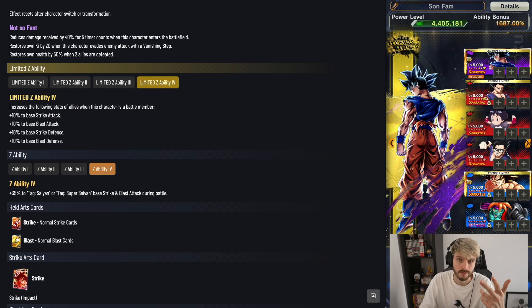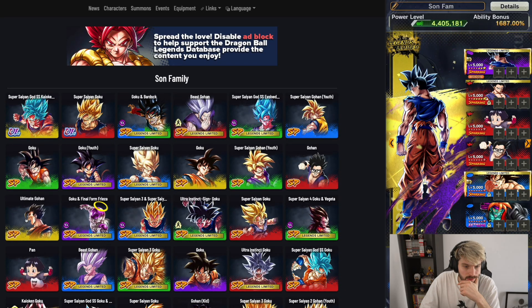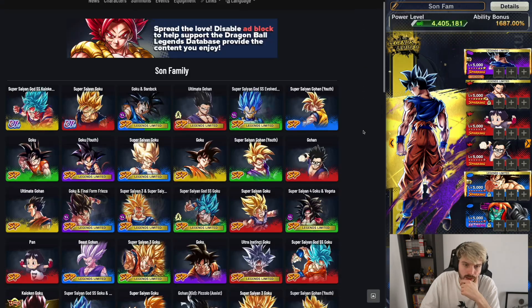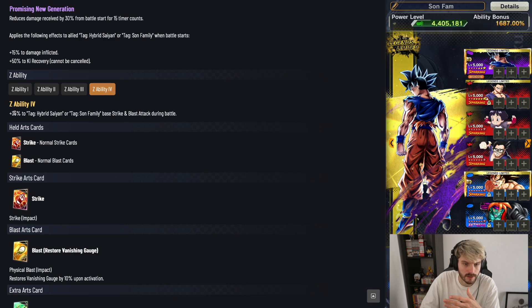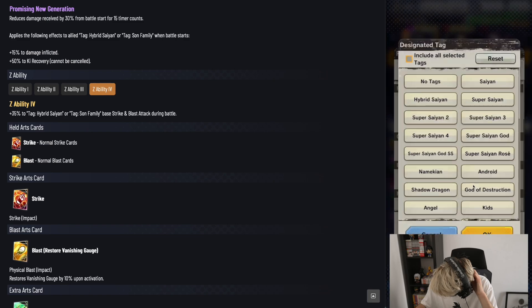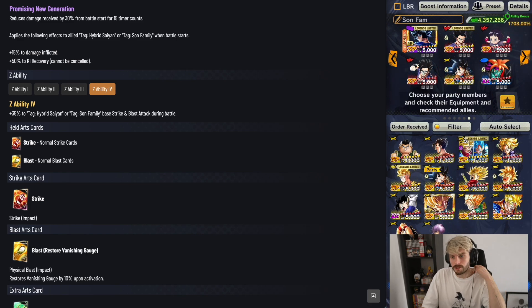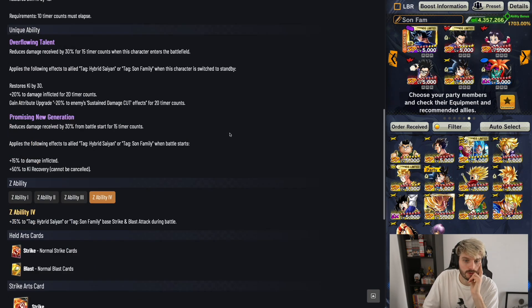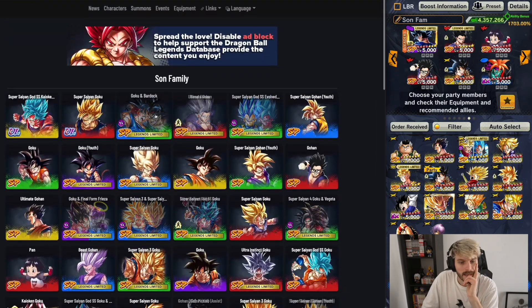For Son Family health buffering, Bergamo-equivalent options are limited. There's a Son Family unit who gives 35% to base strike and blast attack, so if you build that team you want to include him. With a hybrid saiyan yellow setup you can have double offense on two units, health on two units, and offensive/defense on the others. For a blast-based setup, use Evokan with the new UI and then Path to Power or Revival Goku.